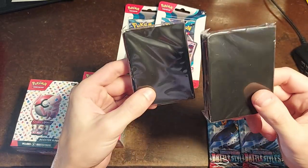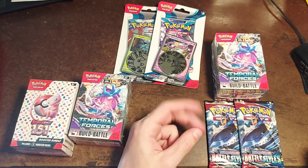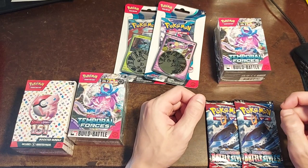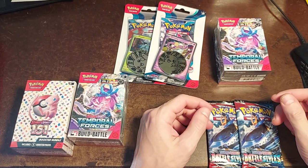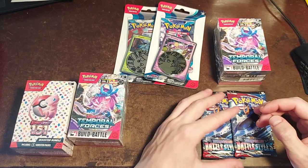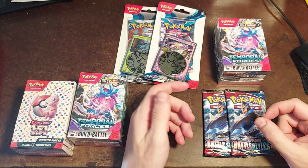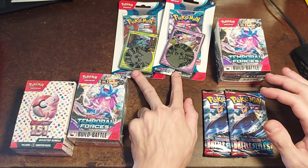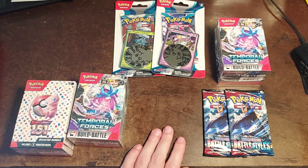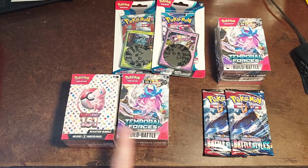I'll probably end up buying red and blue ones as well. These are generic sleeves for the decks, and we'll also get some from our trainer's toolkit once we finally open it, and the Elite Trainer boxes we'll eventually get. I saw a Paradox Rift Iron Valiant Elite Trainer box at the comic book shop, but it was almost the price of the Pokemon Center exclusive one, so I wasn't about to get that. At Walmart, I got two Paradox Rift blisters for just under five bucks each — Pikachu coin included.